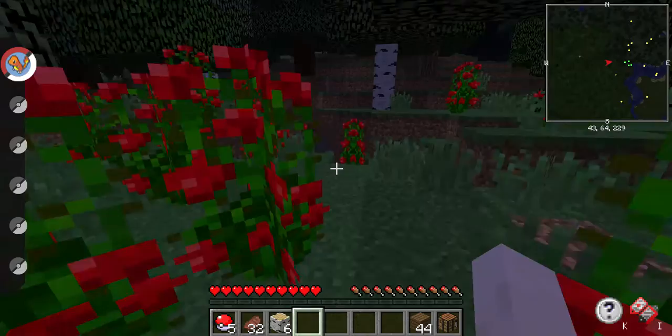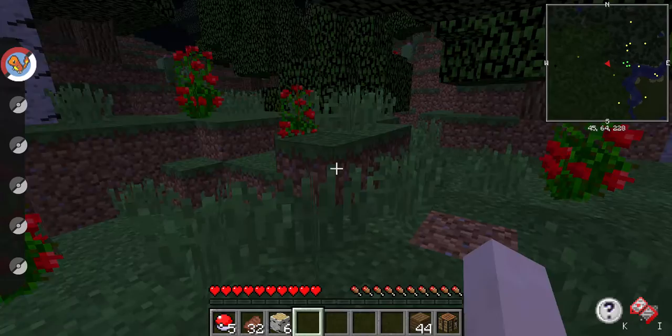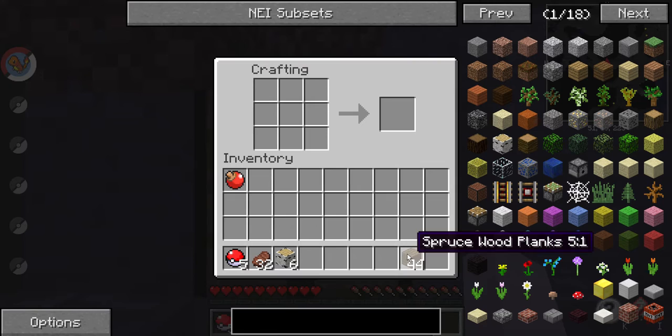Oh, I can use that red apricorn to make apricorn Pokéballs. Alright, let's make a little pickaxe.